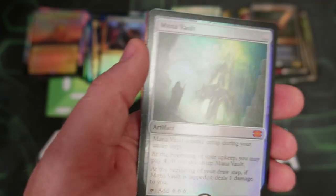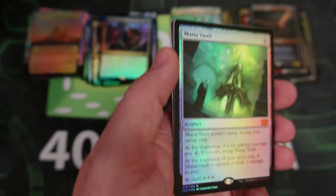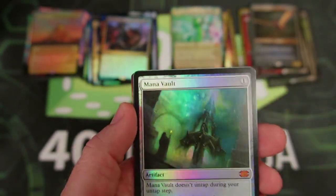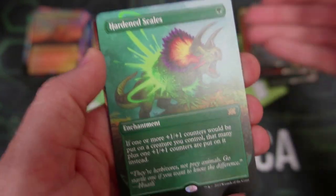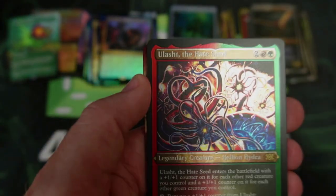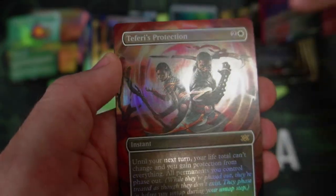Mana Vault — yeah! That's a hit. Look at that. We have so many good cards — these are on fire! These packs are crazy good. Look at this stuff we're getting. Another Hardened Scales. And then we got the Hate Seed as our Etched, and then Teferi's Protection — no complaints there. Wow! That was a great pack. That was nuts!